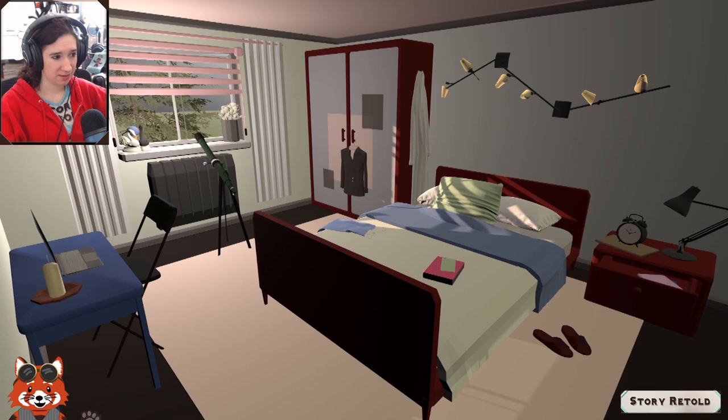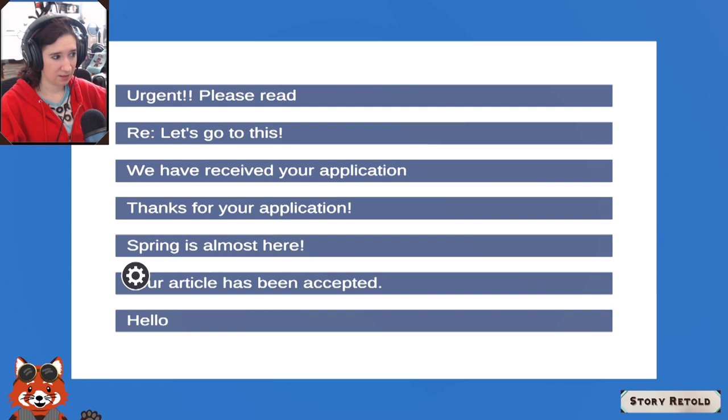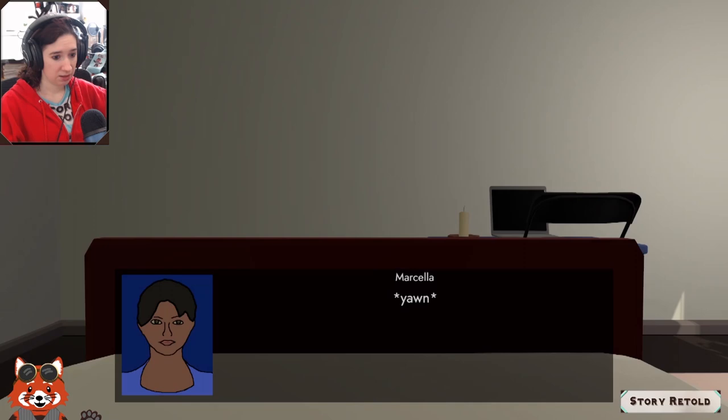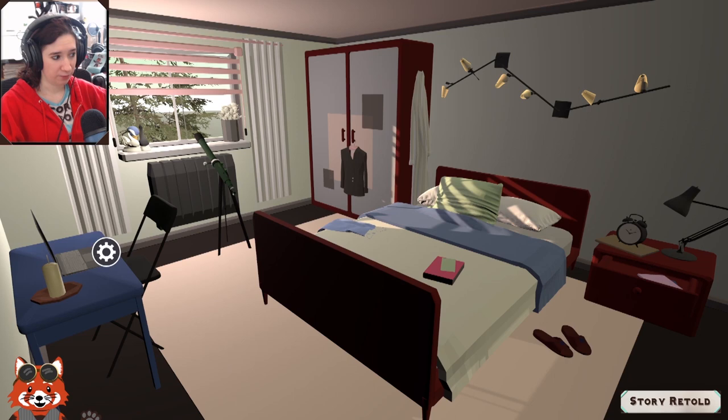Back home — changing clothes? Looking in grandmother's mirror. Nothing new to examine. Figuring out how to exit the room: supposed to go to sleep. Going to bed.